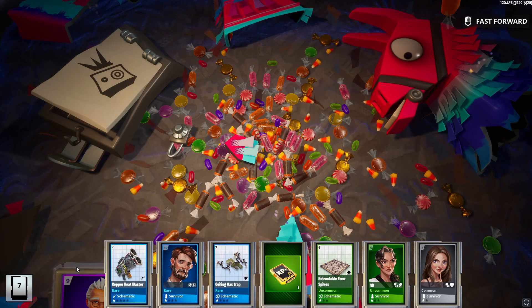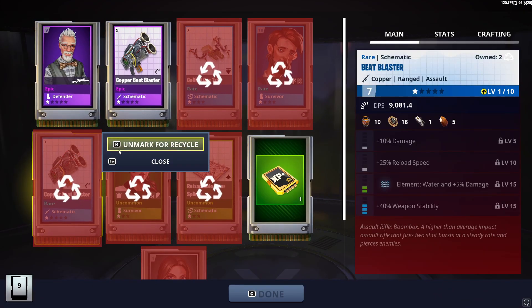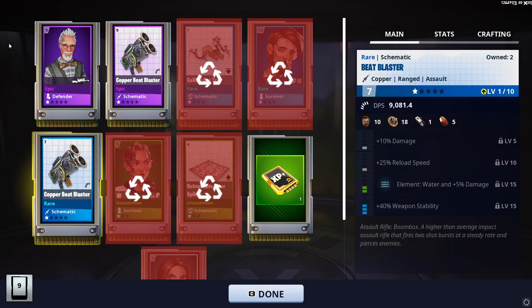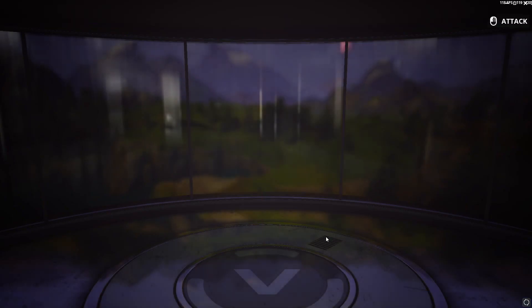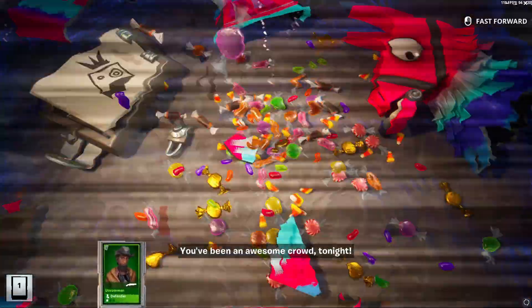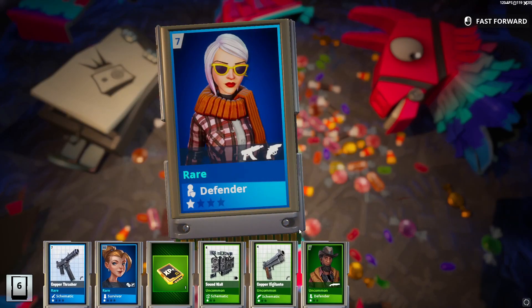I see a blue beat blaster — I haven't had one of those in forever. Oh, a purple one too! Nice. I will keep both. I actually forgot this weapon could have water element on it. That's weird — I don't know why I didn't know that. I think it's because I don't know anything about the weapon. Pickaxe. And I already see a green pistol, so that's always a good sign — you know you're in for some good luck.